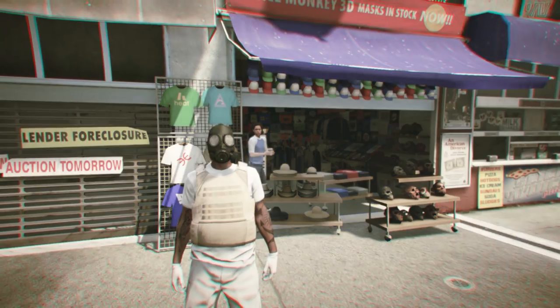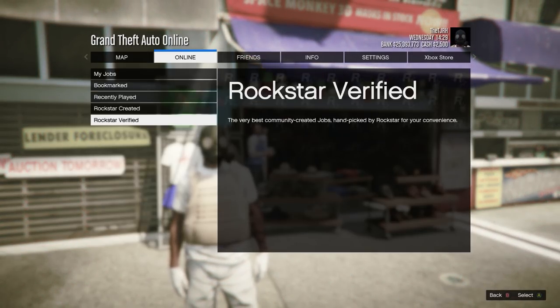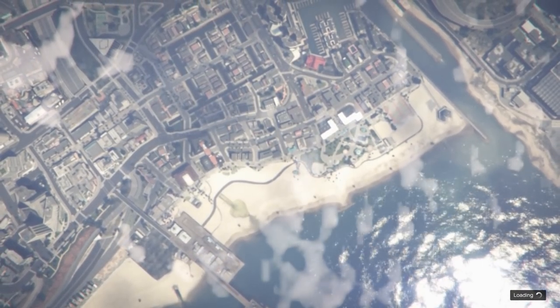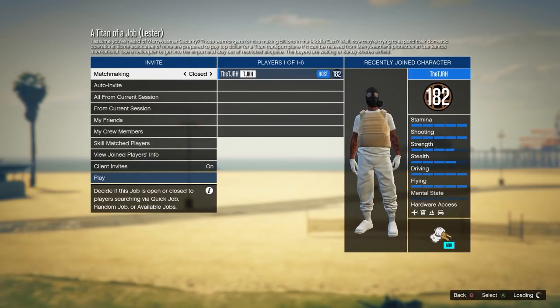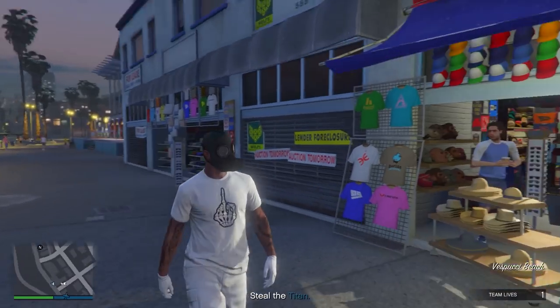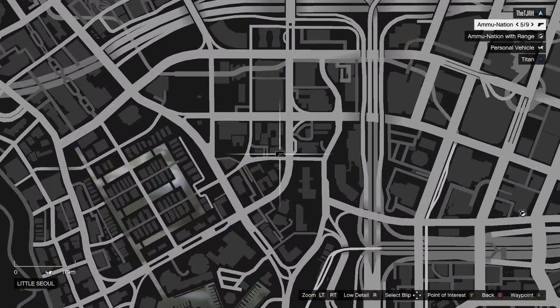Now open up your pause menu and go to jobs, play jobs, Rockstar created, then go to missions and start up the first one. Once you load into the mission menu, start up the mission. You should spawn in with the gas mask and your outfit should look correct. If it doesn't, you'll have to restart.